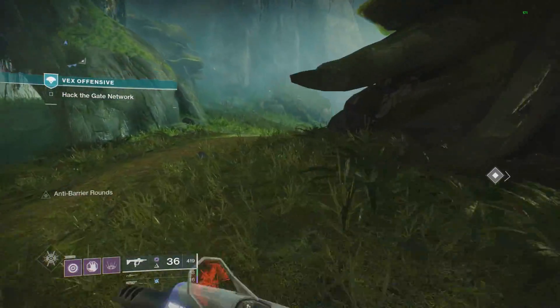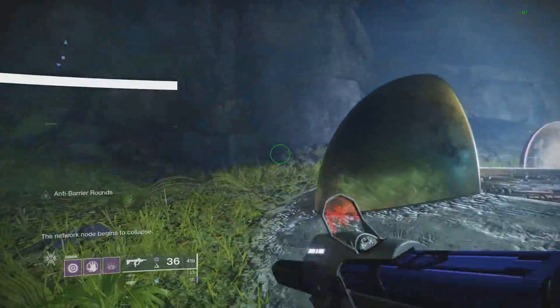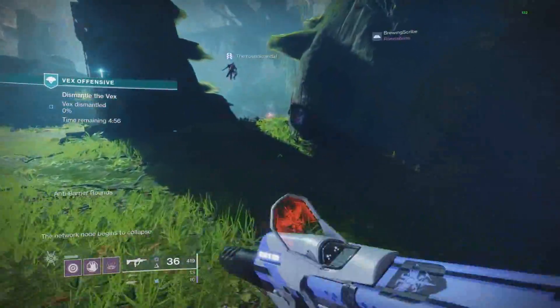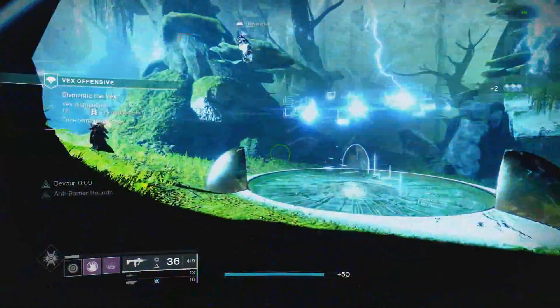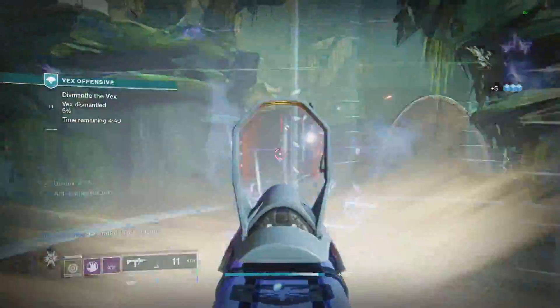When it comes to the new Armor 2.0 system with three different elements and six different stats, it can be a handful trying to get exactly what you want from that single Faded Engram. Pretty much the only way to farm Armor 2.0 exotics right now is from the 980 Master Nightfall.